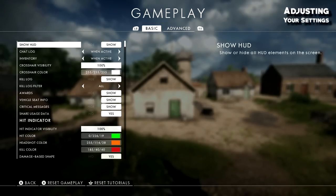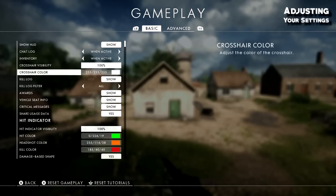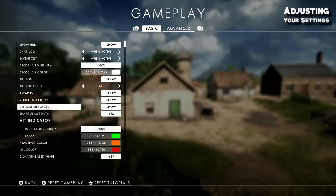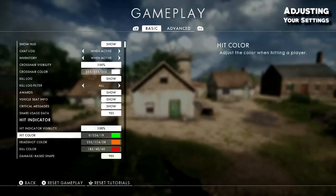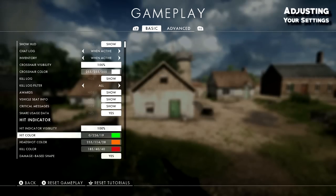For gameplay, I have HUD on of course. Crosshair visibility is set to 100, crosshair color is white — all standard. The biggest thing I changed was the hit indicator, and this is extremely important. Your ability to read that you've killed a target takes too much time if all hit markers are the same color. Let me explain: say there are three targets in front of you spread apart.